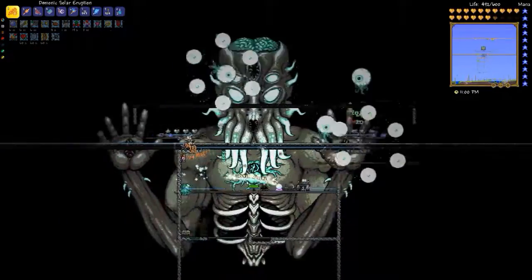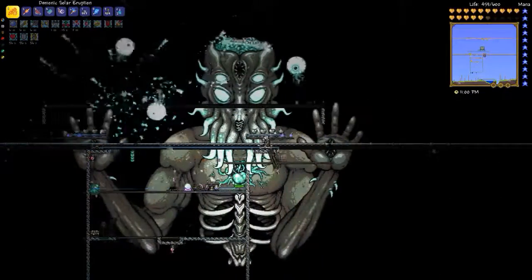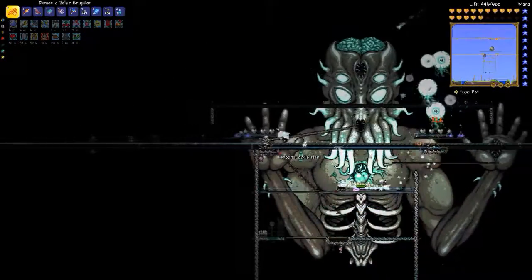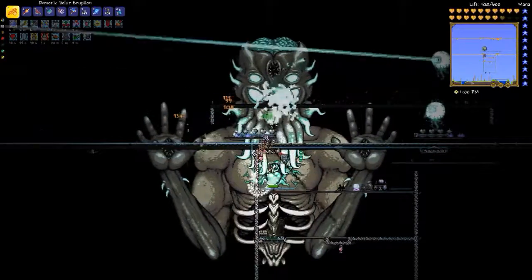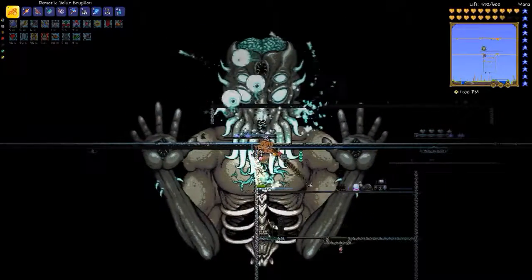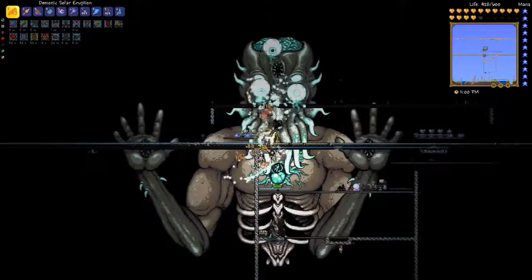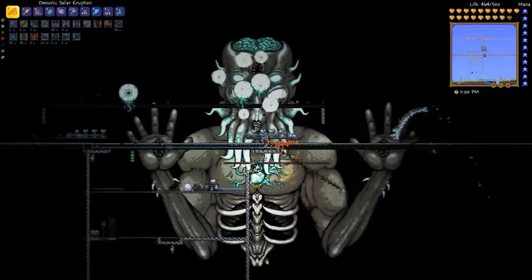Now all three of his eyes are dead, and — I didn't even understand this the first time around — but you have to attack his heart, and my Stardust Dragon is doing that when he's not being distracted by the zombies nearby. The solar eruption also happens to be pointed roughly down, but my purpose there is mainly to prevent him from healing himself, not to do damage.